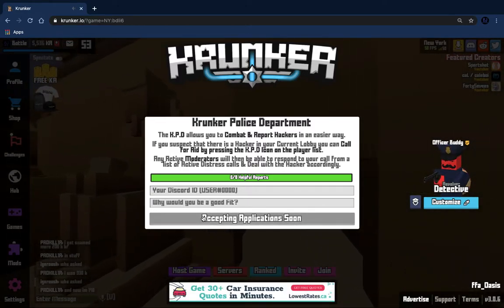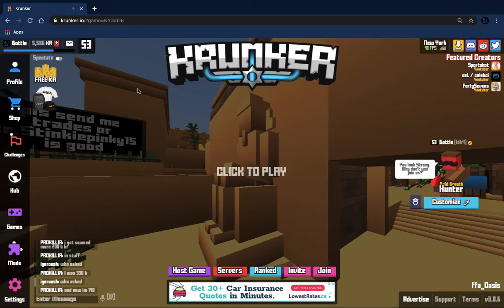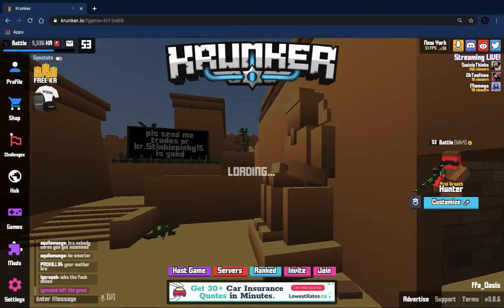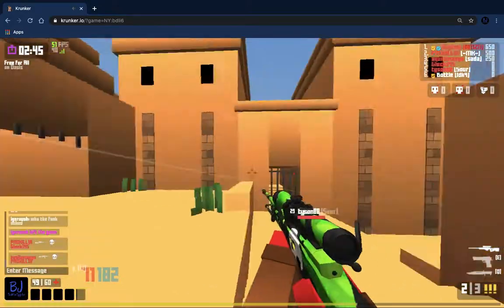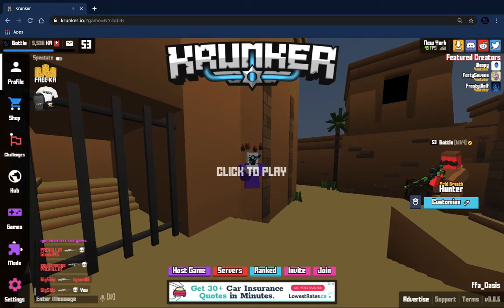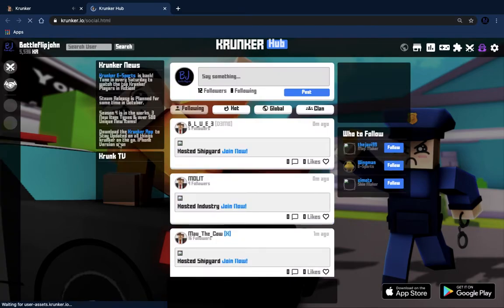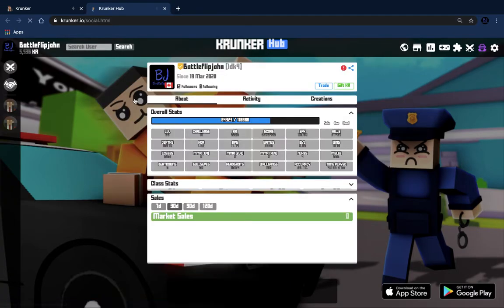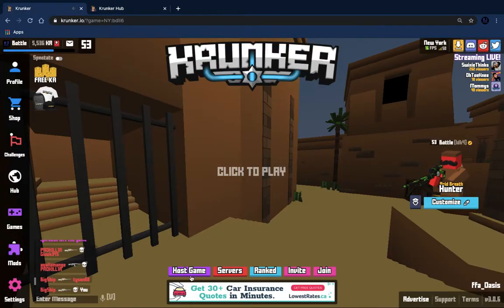They're accepting applications soon — it's not available yet, but it will be in Krunker soon. Also, when you go to the hub, it shows a background with a police car and a policeman trying to arrest a prisoner, representing hackers.